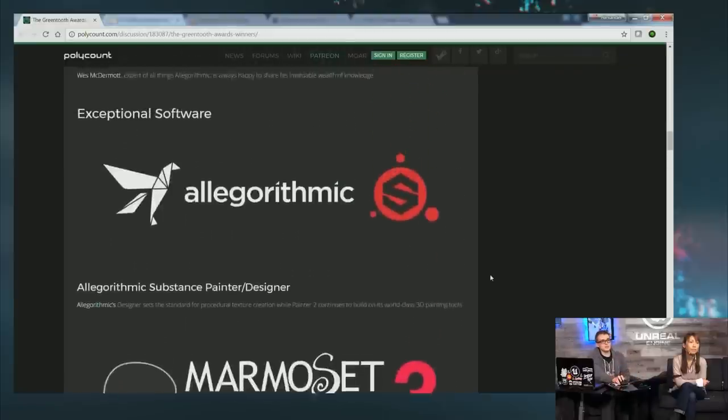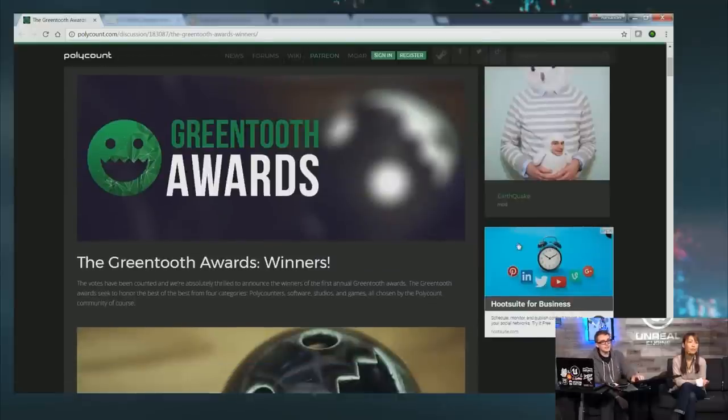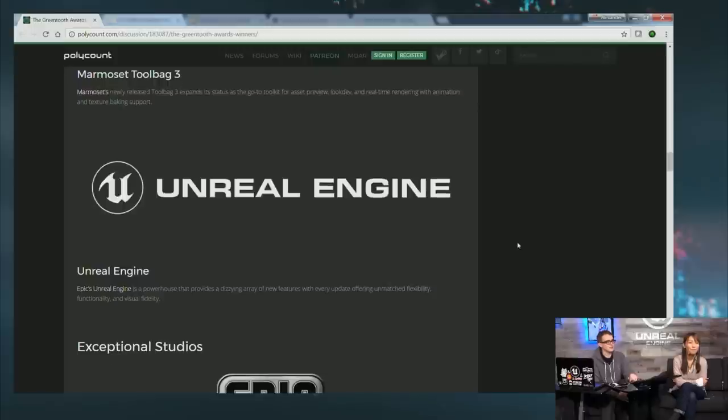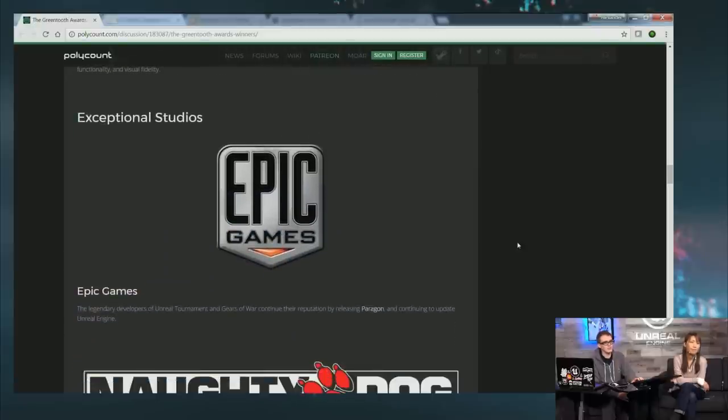On Polycount, they've recently given out the Green Tooth Awards. Unreal Engine won an exceptional software award, and Epic Games got an exceptional studio award. Thank you so much to the people over at Polycount, and thanks to everyone here who worked so hard. If you're not familiar with the Green Tooth Awards, check them out — there are a lot of great studios and software recognized there.